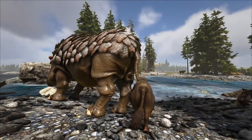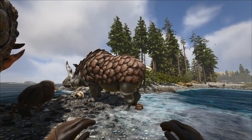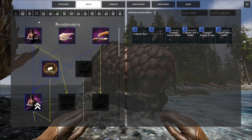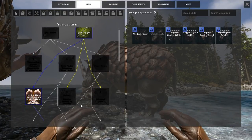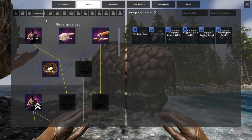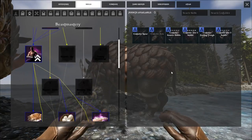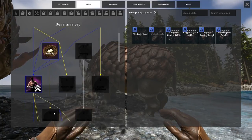We'll get into exactly why this is one of the best creatures to get early in the game, but first we need to go over a few things. To tame these you will need taming efficiency, which is under Beast Mastery. To unlock Beast Mastery you need Tools of the Trade and Hand-to-Hand Combat first. I was able to get all of these required skills at only level eight, so you don't need to be very high level.